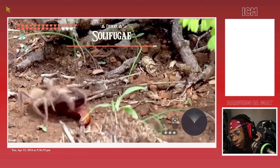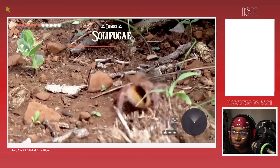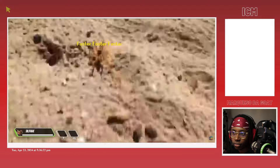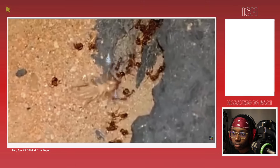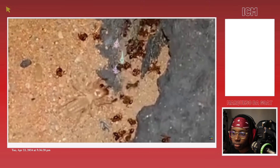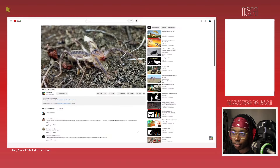Even in their own niche of rush-down arthropod builds, centipedes have been power-crept by the Solifugae, also known as the Sun Spider or Camel Spider, which is significantly faster on foot, and although it isn't venomous, the raw damage it can put out absolutely shreds through anything caught in its path. The Sun Spider definitely deserves its own video though, so I'll save further analysis for later.